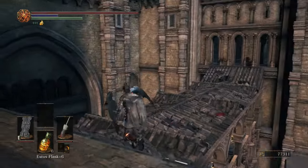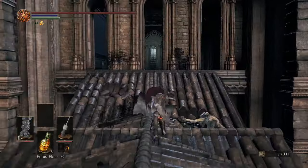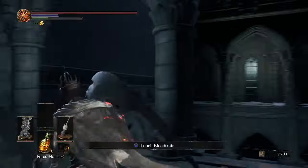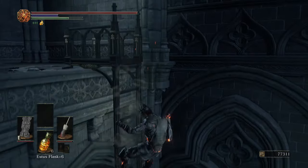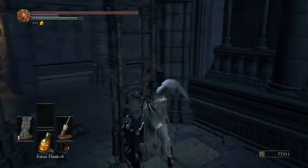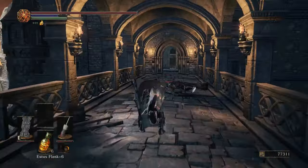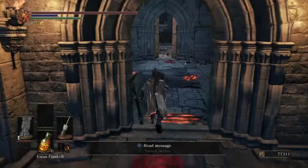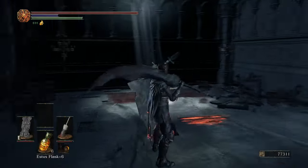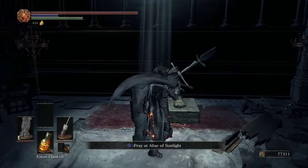Awesome view! Then you're gonna run past this rooftop — there's gonna be two archers and another guy, so just be careful. You're gonna slide down, and then there's gonna be one more enemy down here. It's gonna be one of those knights with the red eyes. There are some others on this level and they're pretty tough — they heal themselves, so watch out.